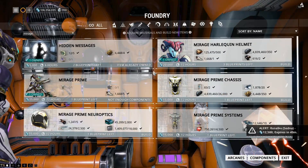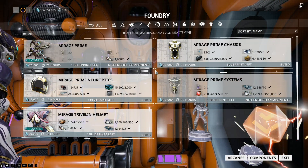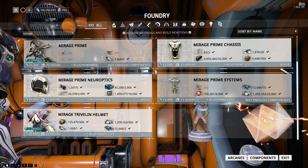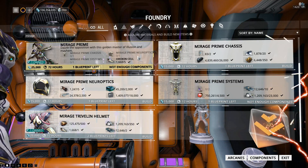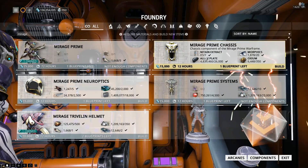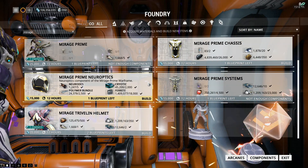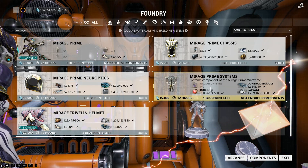She was actually a really good frame, made better over time. The Prime version turning up was kind of huge. The Blueprint is available from the Neo M1 Relic, the Chassis from Lith S7, the Neuroptics from Meso H1, and the Systems from Neo V6.